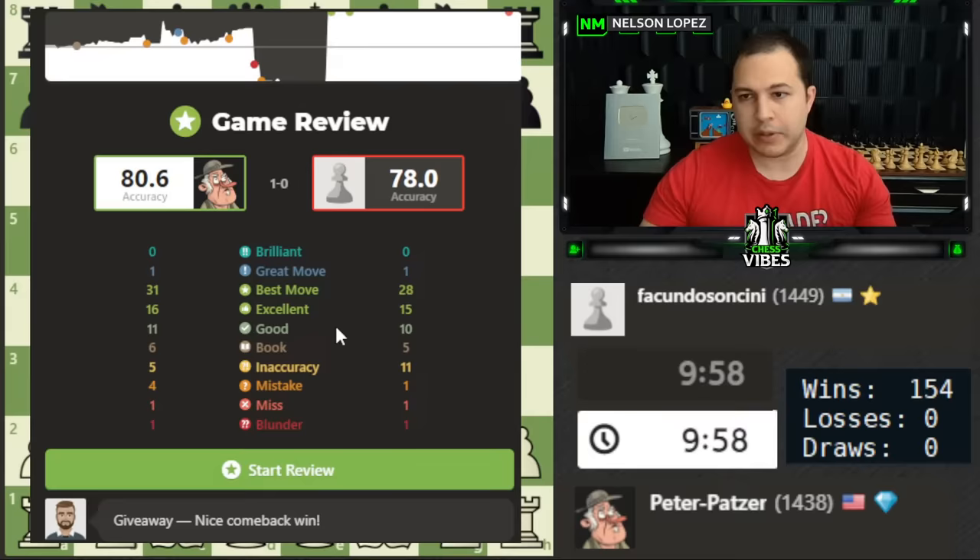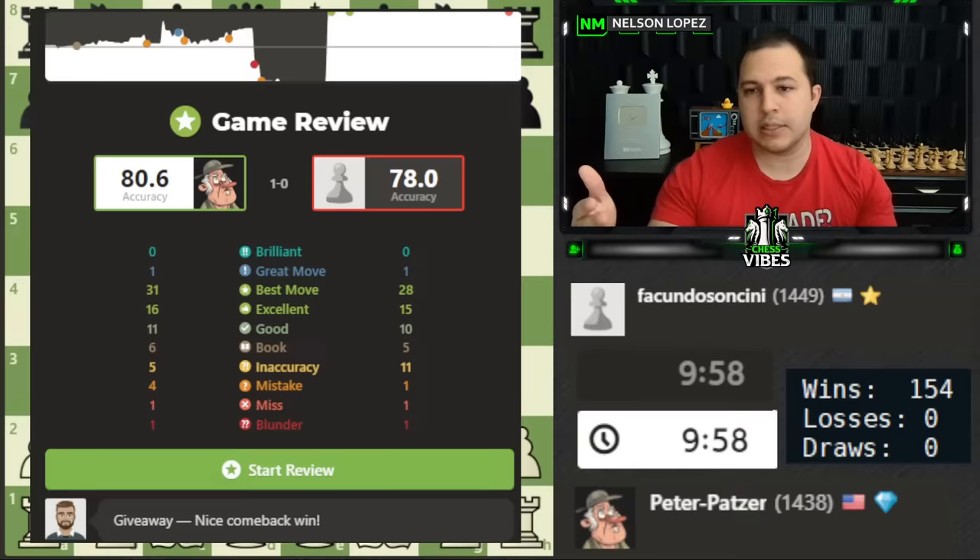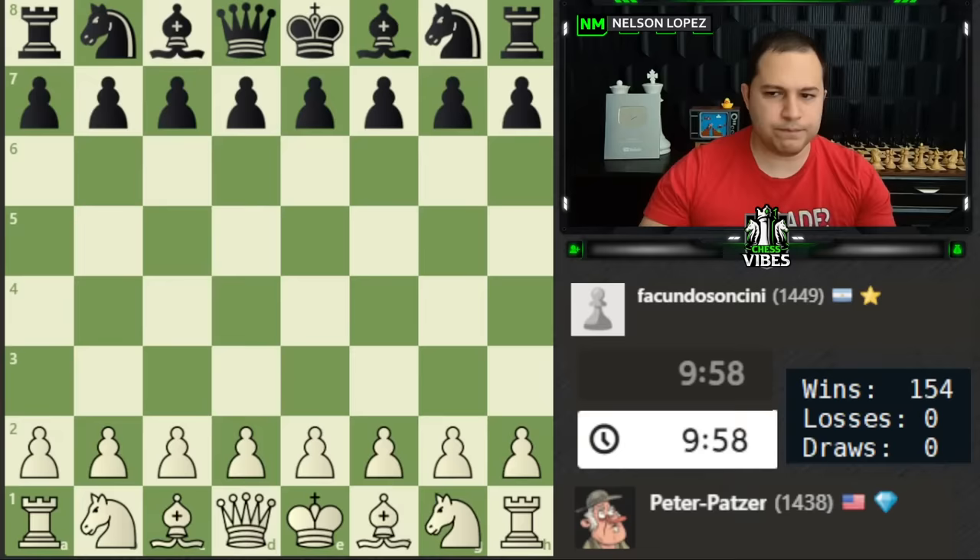They played really well — 78-80 accuracy — basically playing almost as good as us for most of the game until the end fell apart with the rook blunder. It kind of goes to show that 1400-1500 is not that much different than 1700-1900. It really isn't — it's those little decisions you have to fix. Let's check the game review real quickly.